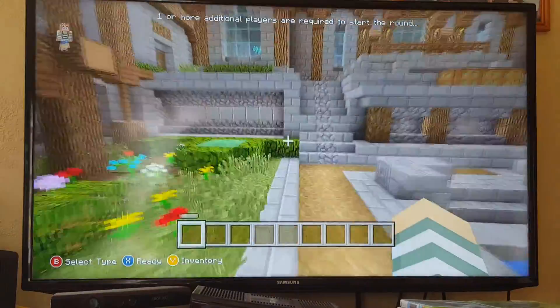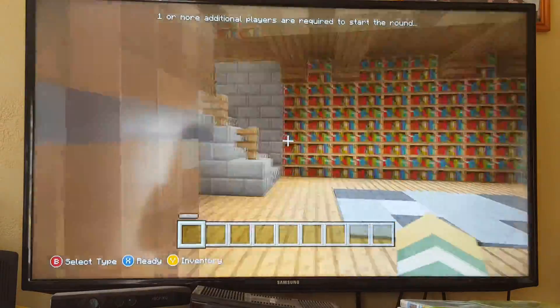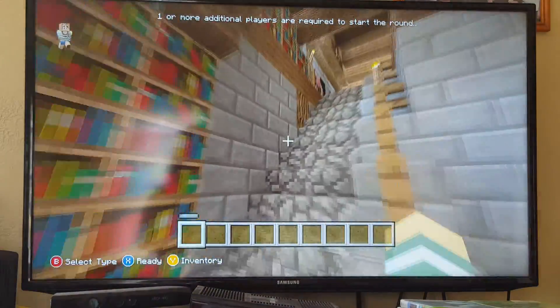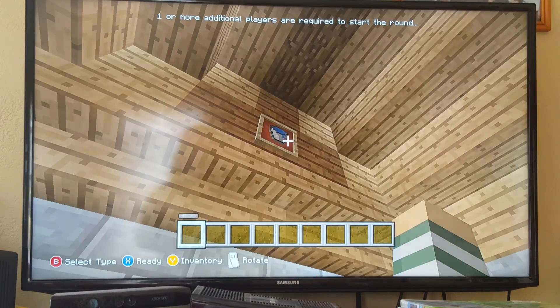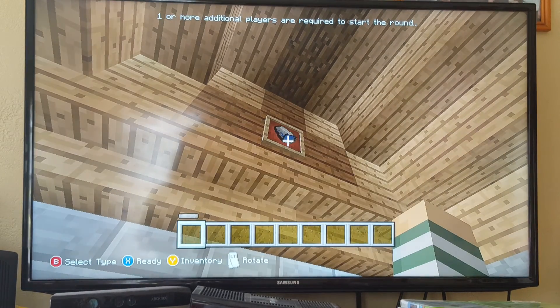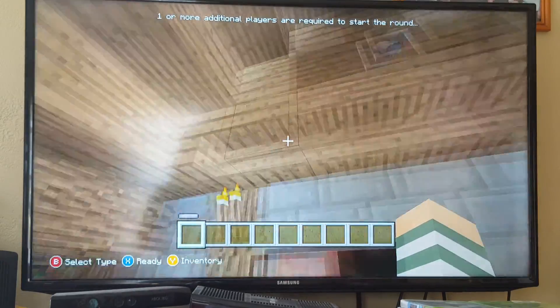So I'm going to start by getting rid of this water — this is going to be our first step. What you guys need to do is come in here with the bookshelves and everything. Up above over here is where the water is. You need to hit it three times.